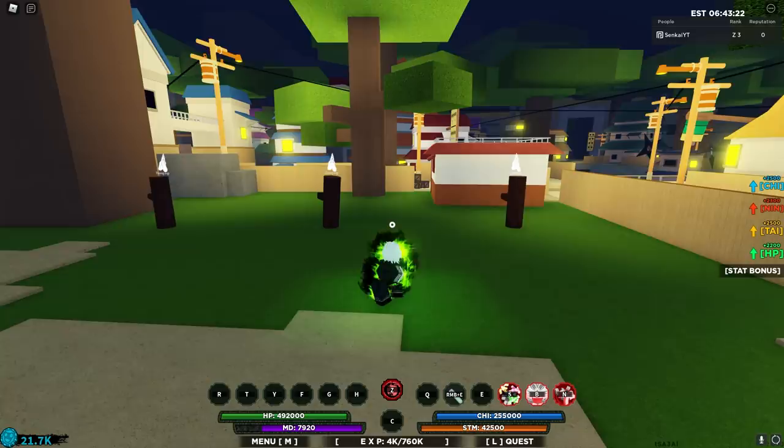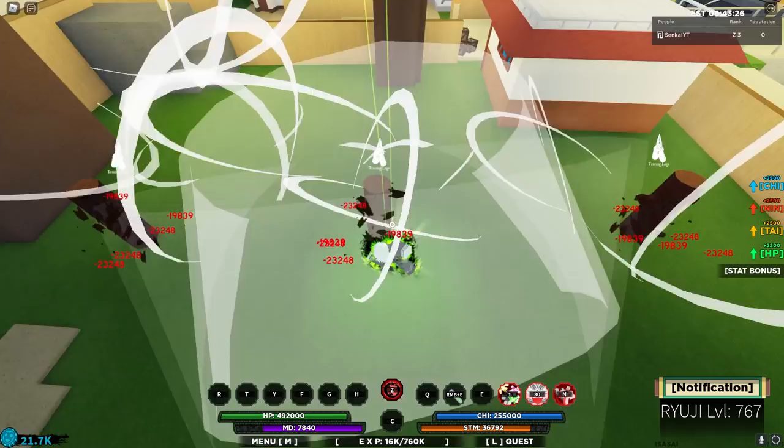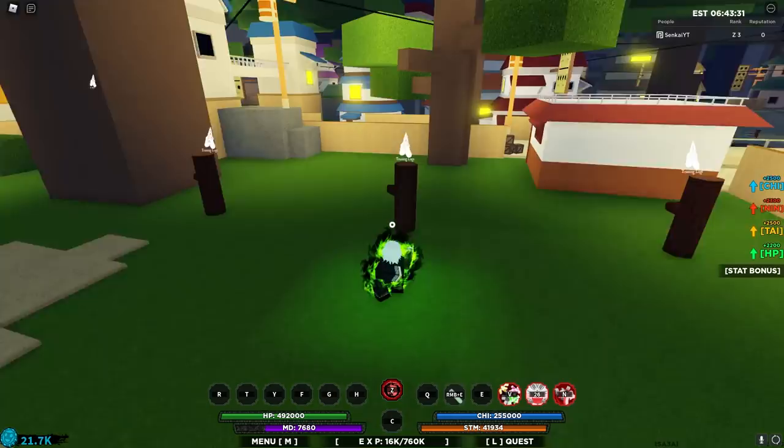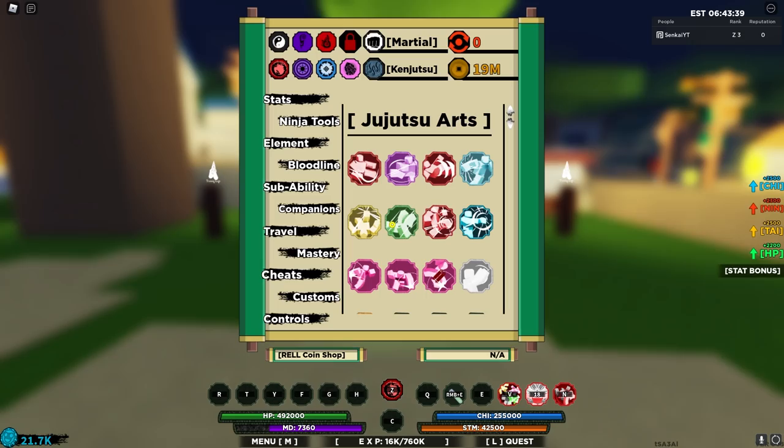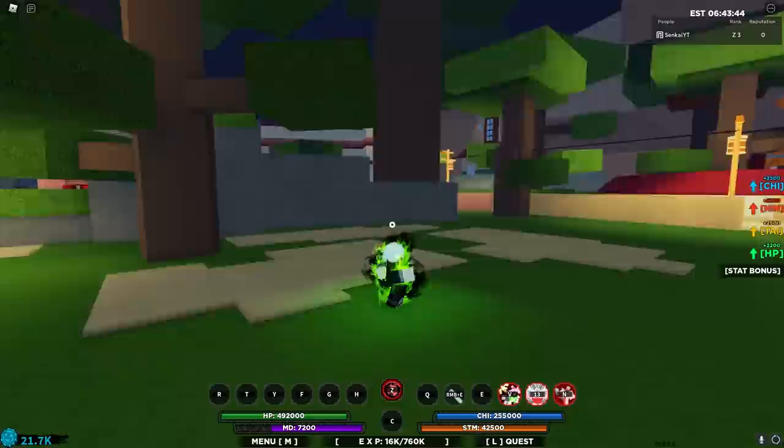Next we have Fist Style Dragon Demon Combo. This requires only 7,000 chi and has a cooldown of 30. Boom — look at that damage, that's like 80k! Holy, that's a lot of damage. The good thing about this is that it's a Z-spec mode so you can apply it in your ninjutsu combos and it does a ton of damage. That only costs 7,000 chi, guys.